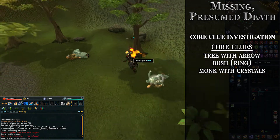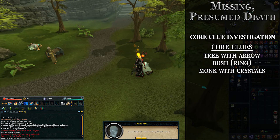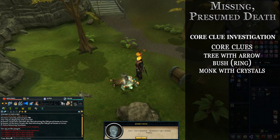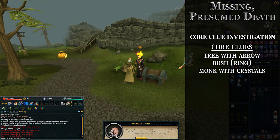To start this quest, you'll need to talk to the old man and start the core clue investigation. The core clues are: the tree with an arrow stuck in it, the bush with a ring with the Sarin symbol on it, and the monk that has crystals embedded into his upper body. Note that if it was an actual assassin, he would have cleaned that up and not made so many mistakes.